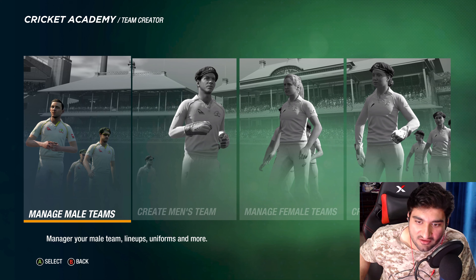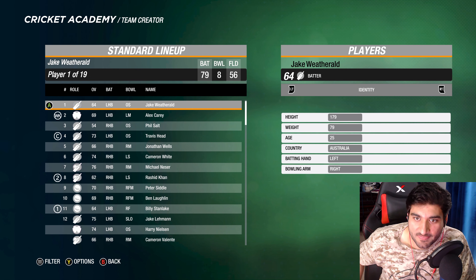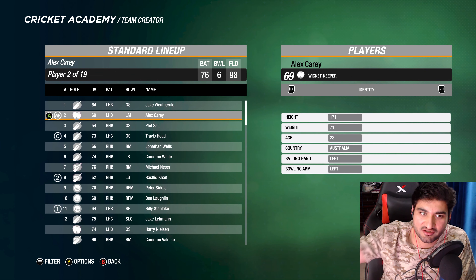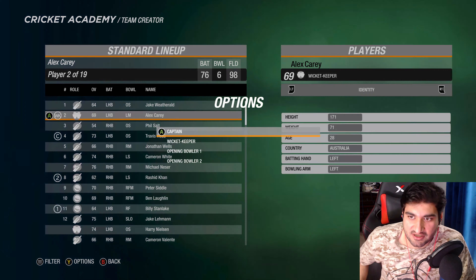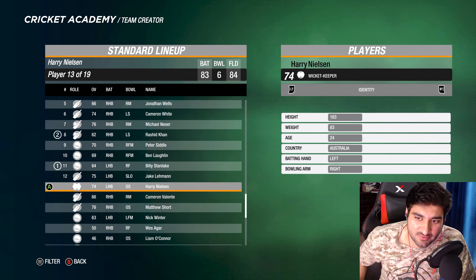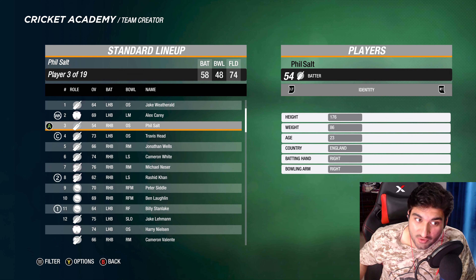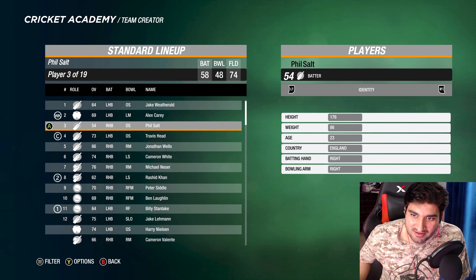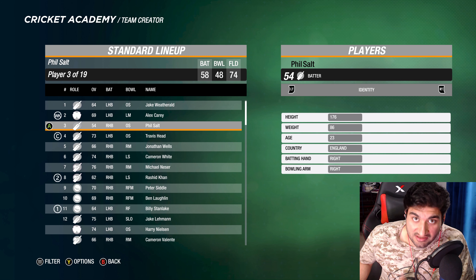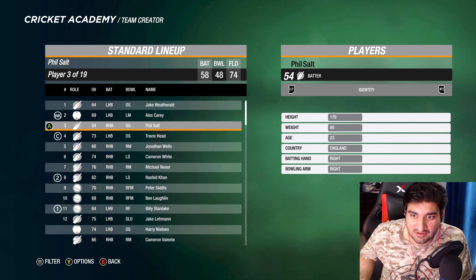To fix lineups, go to Team Creator, Manage Male Team, select the team like Adelaide, then go to Lineups, then Standard. From there you can select the wicketkeeper and captain using the top button — Triangle on PlayStation, Y on Xbox. You can also take players out of the starting 11 and put others in to match the real-life lineup. The captain and wicketkeeper should be correct in my versions, but since the league hasn't started the full lineups aren't finalized yet.